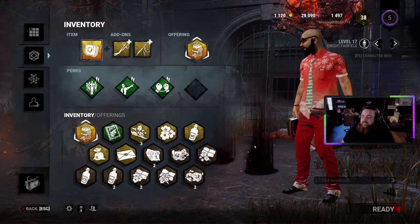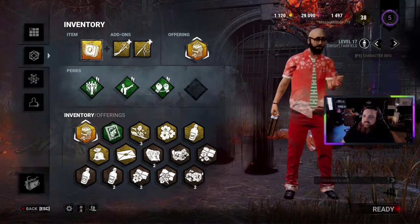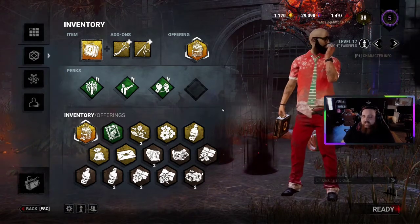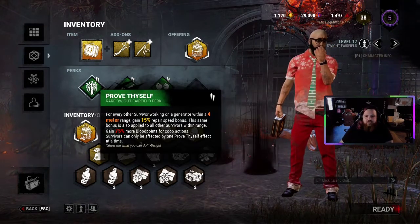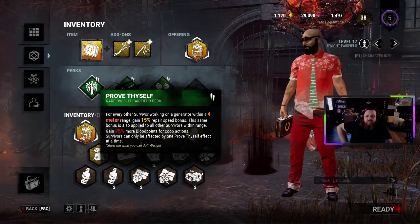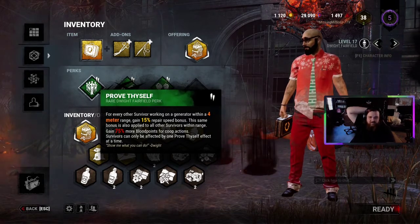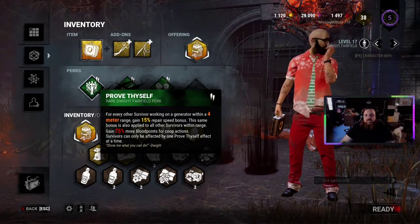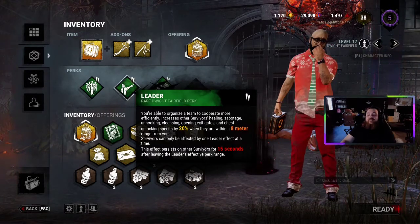I'm better at killer than I am survivor. Today we're going for some wonderful Adept Dwight. You have to run just the three basic perks, which are Prove Thyself — for every other survivor working on a generator within a 4 meter range, gain 50% repair speed bonus. I only have tier 2, but you also get 75% more blood points for cooperative action. It's a good blood point perk too, which during this event for the Sacrificial Cakes is even better.